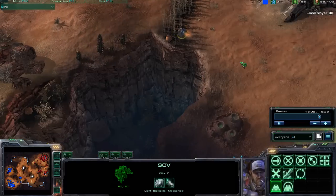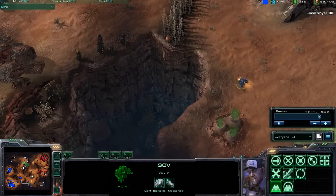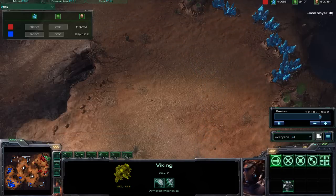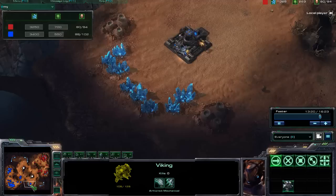The destructible rock is still in position down here. The SCV is now doing more scouting, trying to figure out what exactly the strategy is of Natagast. Both players sitting on probably almost 100 food army at this point.